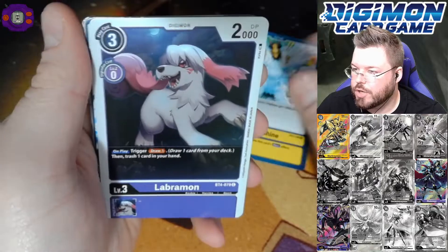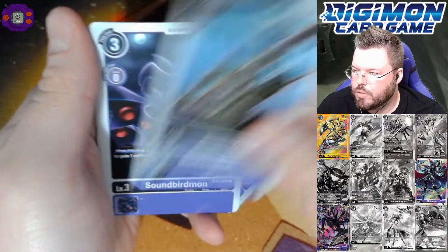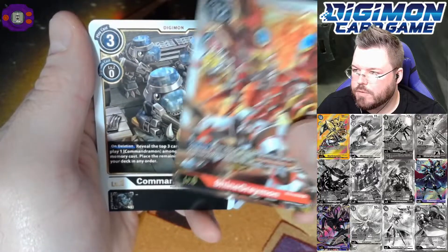Purge Shine. Atomic Inferno. Mekumon. Sealsdramon. Shine Greymon for a first rare. And Commanddramon for a second rare.